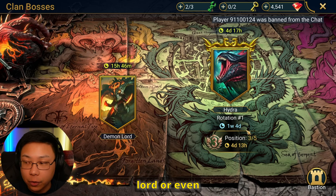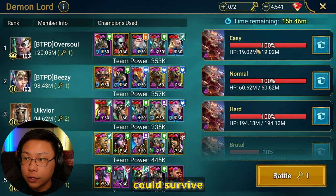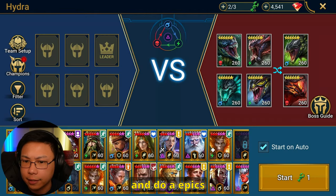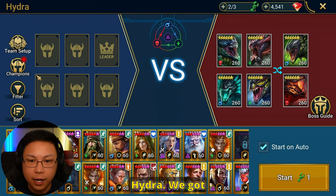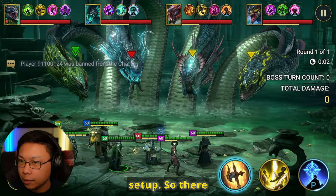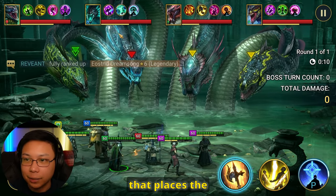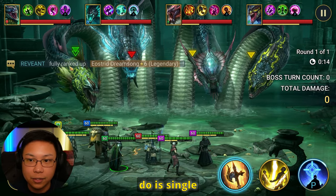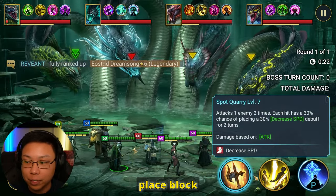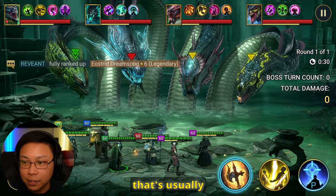When it comes to the Demon Lord or even Hydra, Stagnite does warrant a spot. As somebody who places decreased defense and decreased attack, you could survive and do a lot more damage to the Clan Boss if you have Stagnite in there. Just for fun, let's do an Epics-only team for Hydra normal. We're going to throw it on manual at first for the setup.